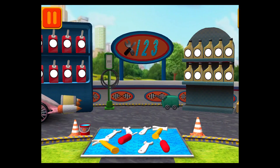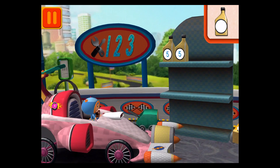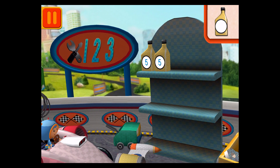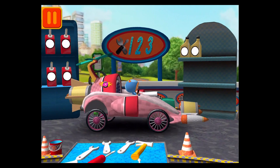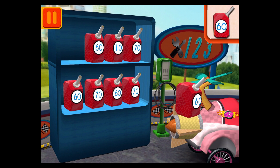Time for a pit stop! This is where we take care of our cars so we can get back to the track. Each can has five units of oil. Let's count them by fives. Five! Ten! Good. Next. We need gas cans with the number 60. Find the cans with the number 60 and drag them to your car.